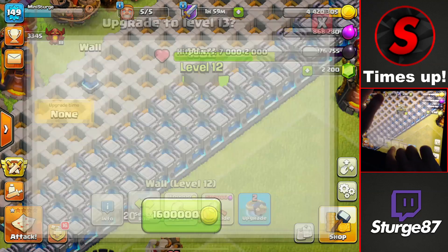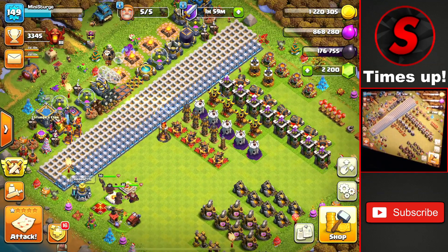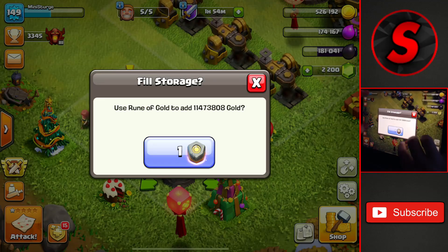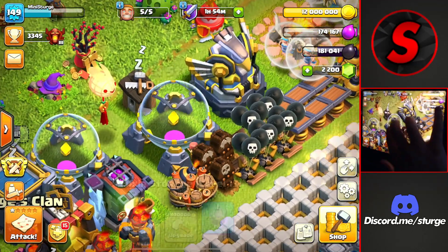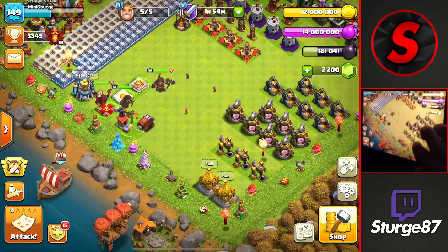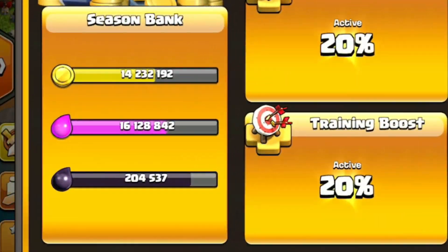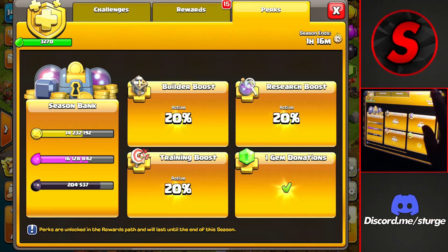With the boost over, I use about four wall rings from the magic items to upgrade two walls, then spend the rest of the gold and elixir from the boost on more wall upgrades to empty the storages. I then collect from the gold and elixir storages and fill them back up from the season pass. With an hour and 16 minutes left in the season, I still need to fill up the season bank — I'll try to get that done off-camera between episodes.